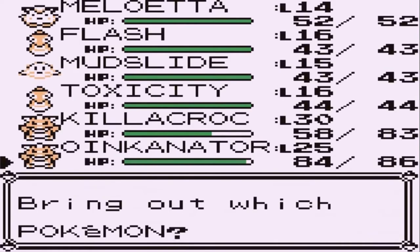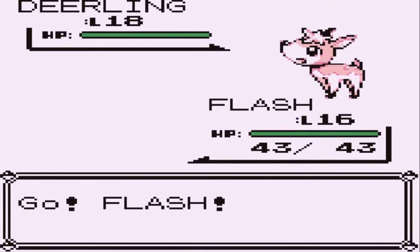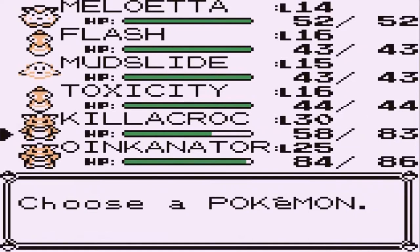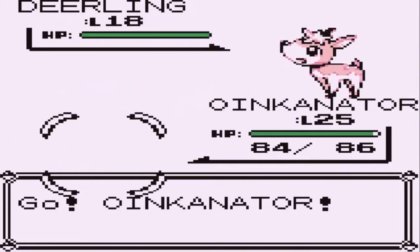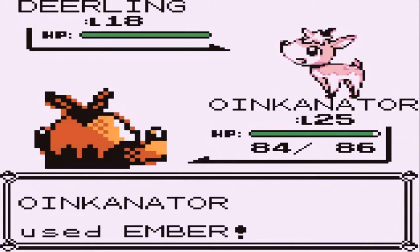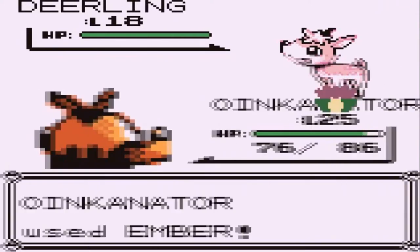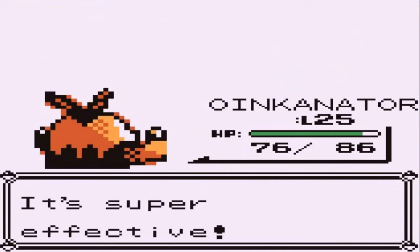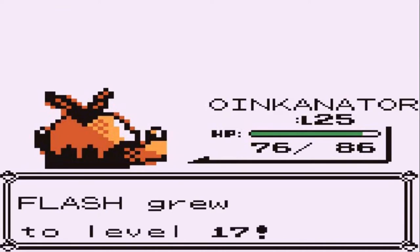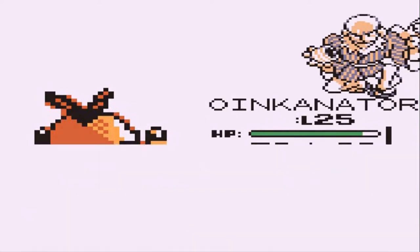The opponent comes out with a Deerling — a Pokemon I kind of want to use, it has some pretty cool moves and nice stats. Using Oinkinator again, we're getting Sand Attacked. Let's go for an Ember attack — and we missed. There's a Double Kick, which I kind of want to use too. Ember attack — super effective against Deerling! Flash grew to level 17 but isn't learning another move just yet.